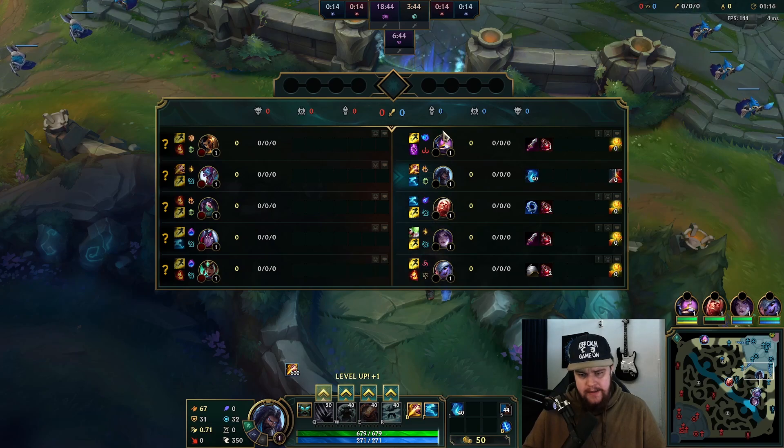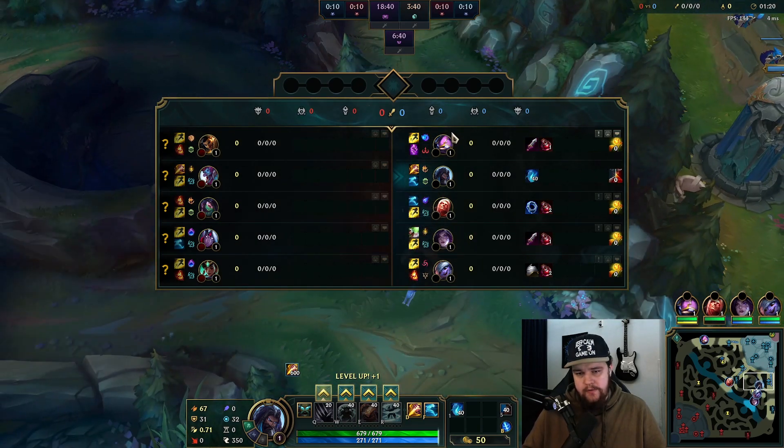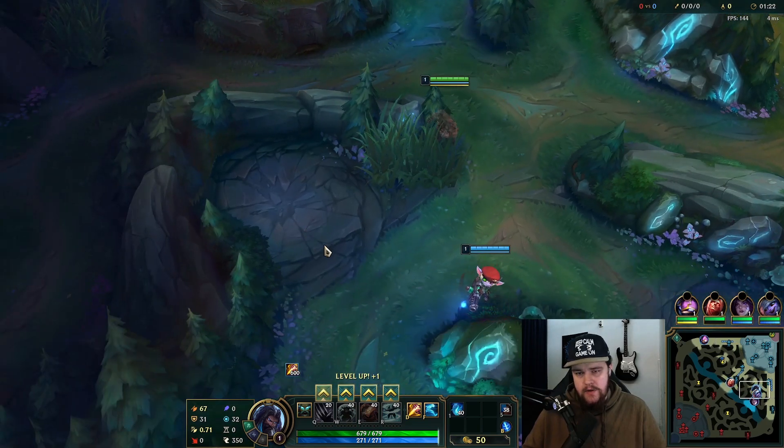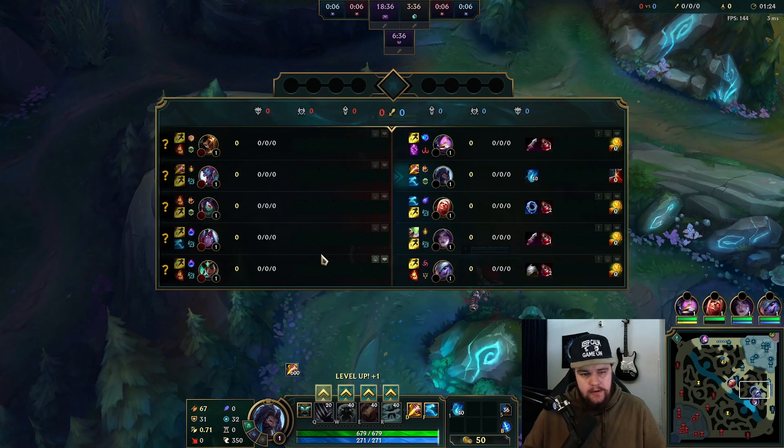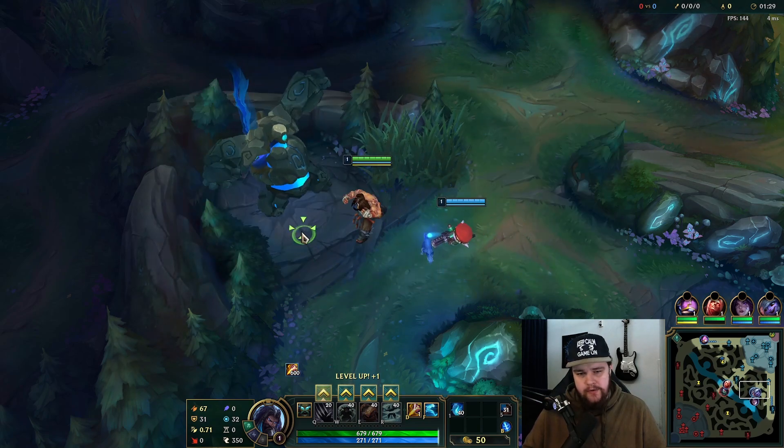My team drafted essentially full AP around it. Kai'Sa does a reasonable amount of AP damage. We have Lol Cannon so that kind of sucks because Trundle could just get Spirit Visage and Force of Nature and then he's extremely hard to kill on top of his ult.